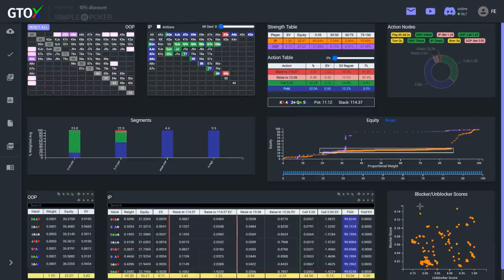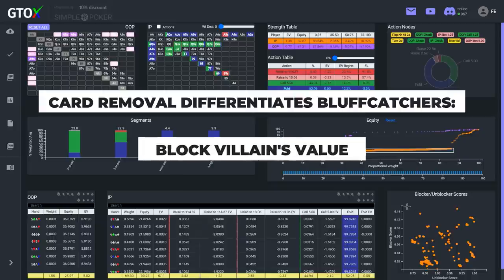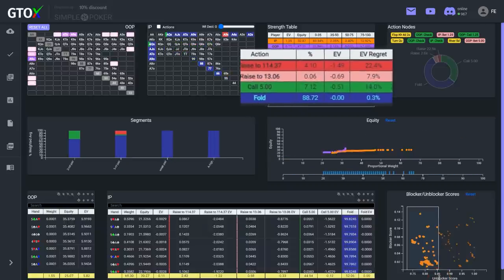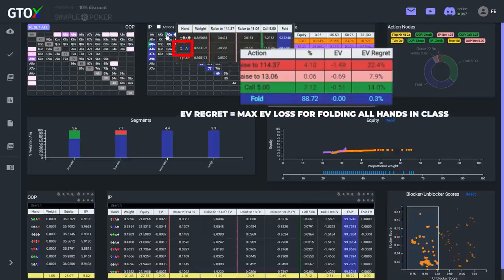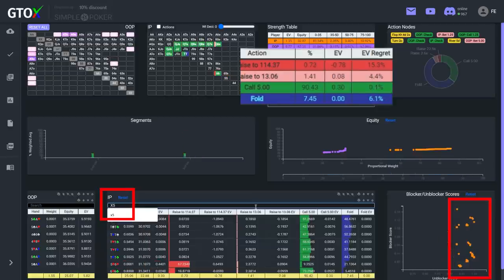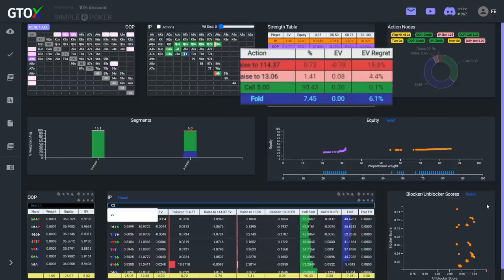So how do we differentiate among these combos, since we can't simply call or fold all of them from a GTO perspective? The answer lies in card removal. We differentiate among our bluff-catchers based on their probability-altering characteristics — calling with hands that block villain's strongest combos or unblock villain's weakest combos. Isolating Brad's bluff-catchers with the lowest unblocker scores, we see they fold on average 83% of the time with an EV regret of 0.3% of the pot — and Brad's Ace-Queen of Diamonds is in this group.